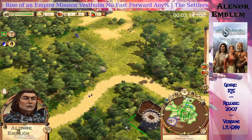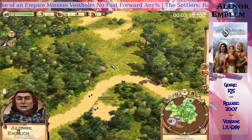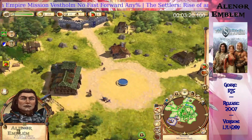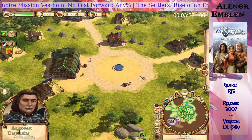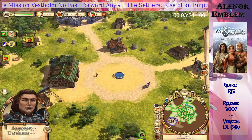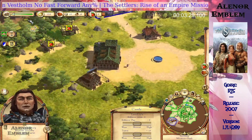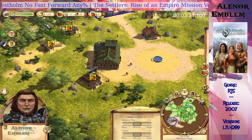To get access to the stone quarry, you must claim this territory. Select the outpost button and place an outpost on this territory to claim it. A construction worker will come from the storehouse and construct the outpost. The territory will be ours when the outpost has been created.